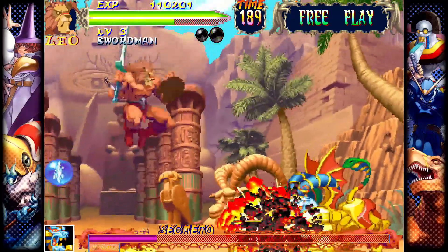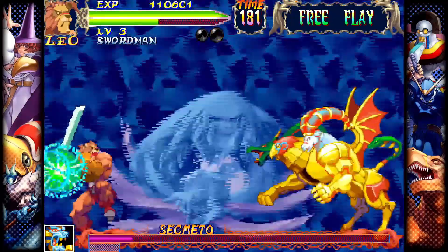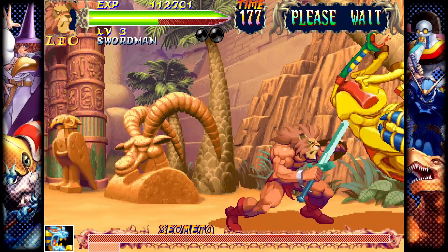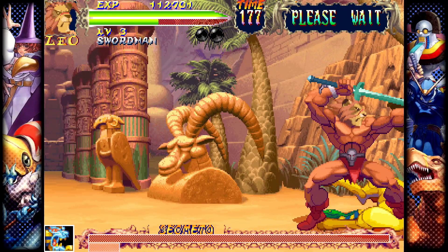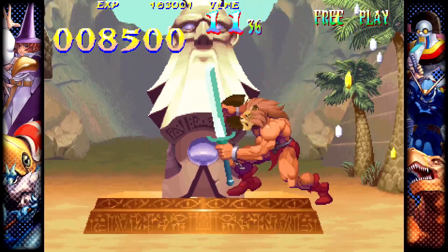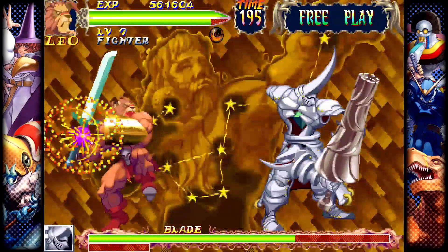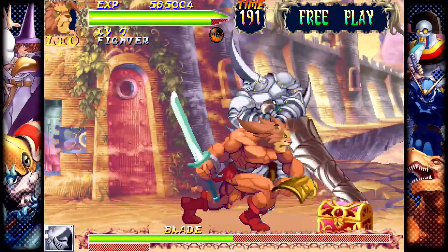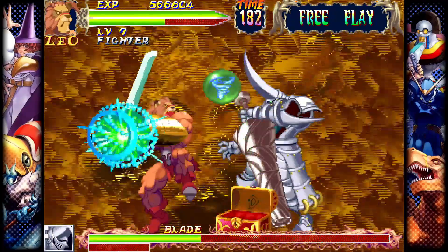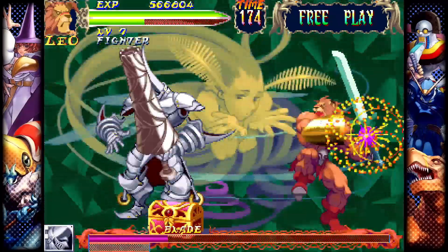There are some cool little Easter eggs too. For example, Leo strikes a lot of the same poses as Conan the Barbarian, which gave me a kick — Conan being my favorite Barbarian and all. All things considered, Warzard or Red Earth, whichever you prefer, is well worth playing. If you're a Capcom fan, get it on MAME or grab the Capcom Fighting Collection and have yourself a knockout good time. A huge thank you to Bracey for joining me for this review — seriously, one of my favorite people on YouTube — and I highly recommend visiting his channel if you want to see a lot of retro gaming goodness. Thanks for watching everyone, and we'll see you next time on Show Review!